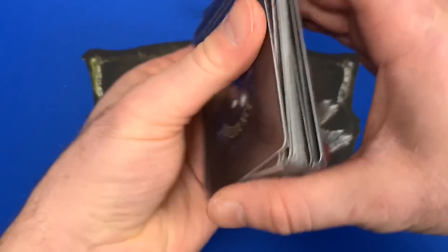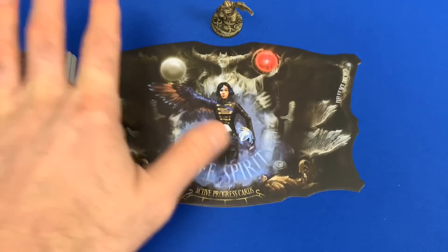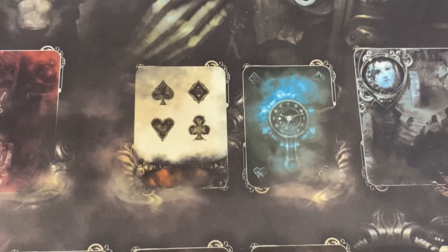We're going to take our entire deck and give it a good shuffle, then place it back down on the Influence deck side. That's going to be our character all set to go. Now that we have our character, we're going to move on to getting the board set up.